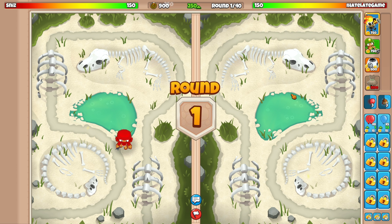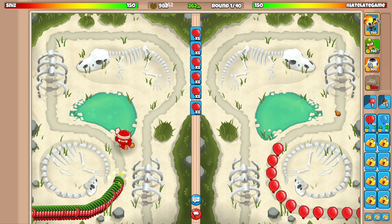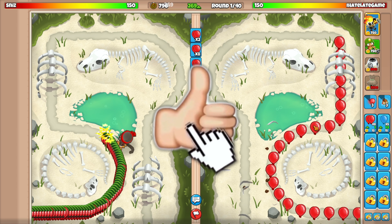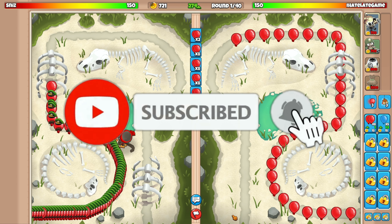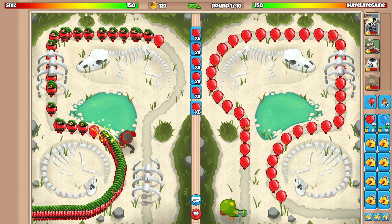We're going against this map and I'm so excited because the spike factory is perfect for this map. I'm going to clear this obstacle first and then go for the dartling gunner. He's gonna be farming, but I'm going to end up going for the dartling as my first main power tower.